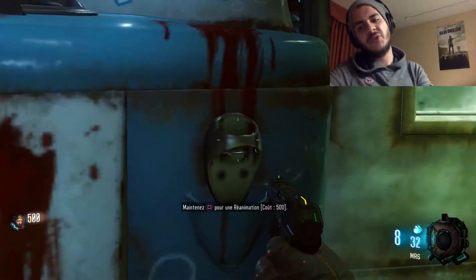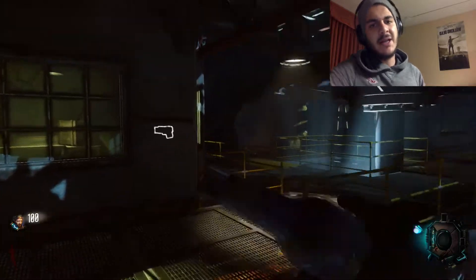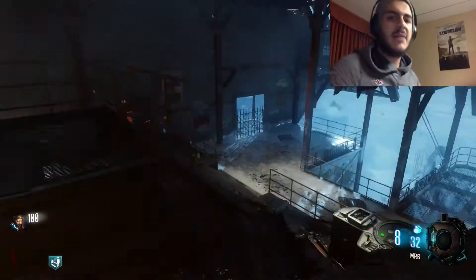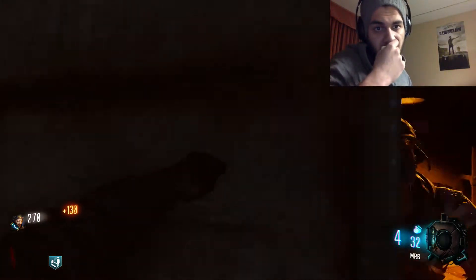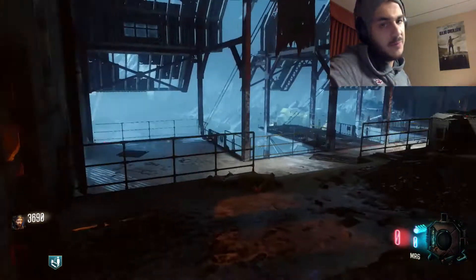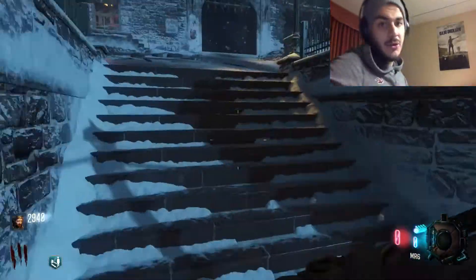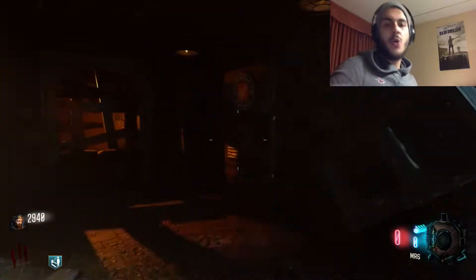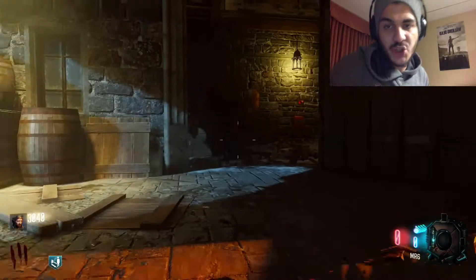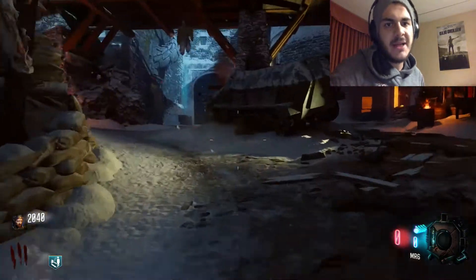So first of all, you're gonna start in the starting room. I suggest that you stay maybe two or three rounds, pick up your self-revive if you're playing solo, or just pick up the 100 bucks. Then you're gonna move and open this door for 750, then open the second door which is 1k. Eventually pick up the double tap for 100 bucks.